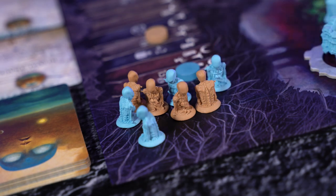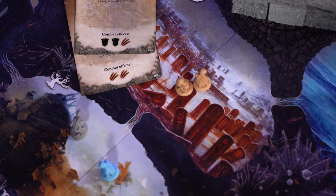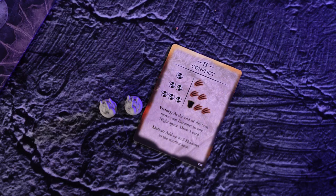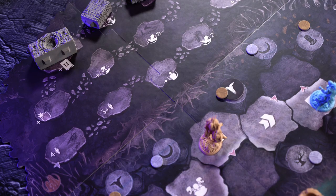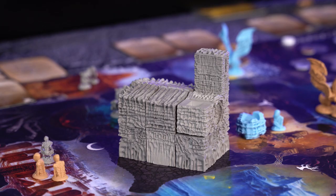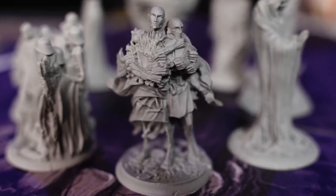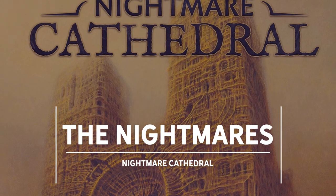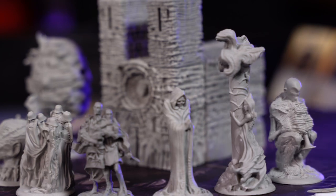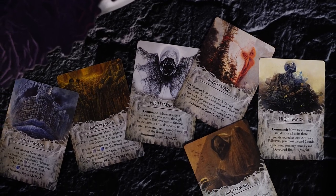Killed units go to Limbo, where they can assist with ritual track progress, and defeated units retreat from the conflict area. To the victor go the spoils, if they're fighting shadows. At the end of the active dreamer's turn, the turn marker is moved and another piece of the cathedral is built. Once the entire cathedral is built, phase 2 begins and the nightmares are released. There are 8 nightmares in the game and players will play with 2.